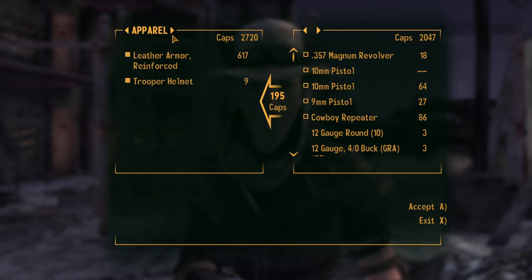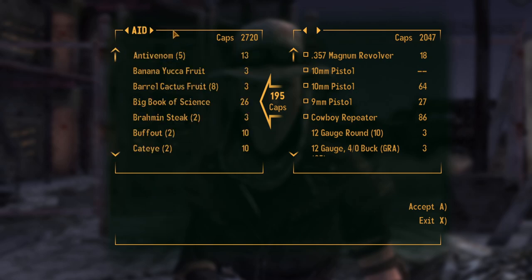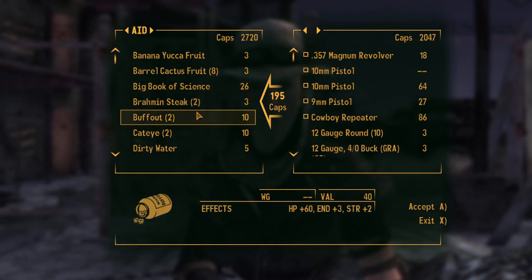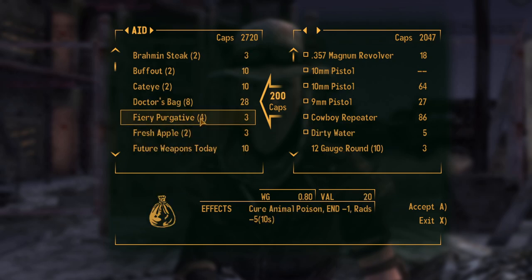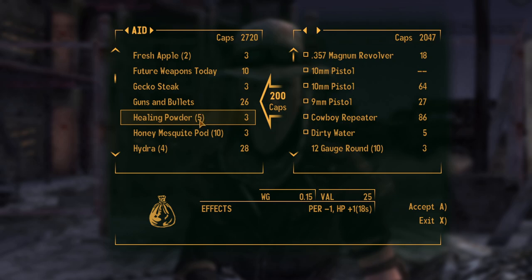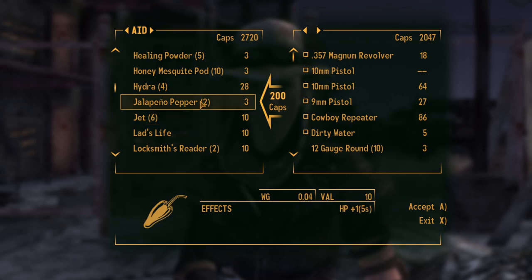Okay, weapons we are good on. Leather armor — our helmet condition is pretty low but we have to remind ourselves to repair our armor. When we find some anti-venom, yucca fruit, barrel cactus fruit, book of science — let's see what we can sell. Dirty water, sell. These ones are quite good, and ether is worth quite a bit.